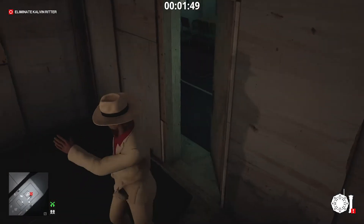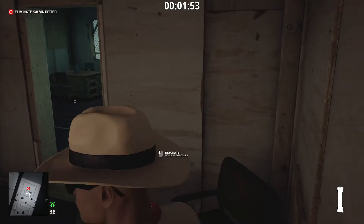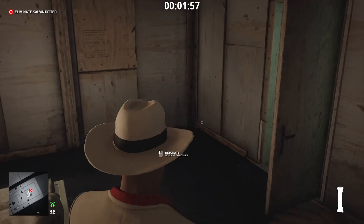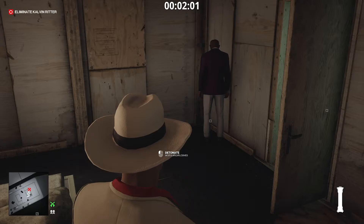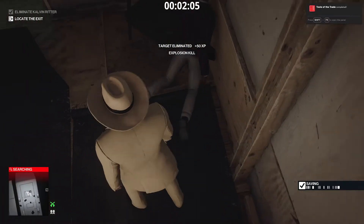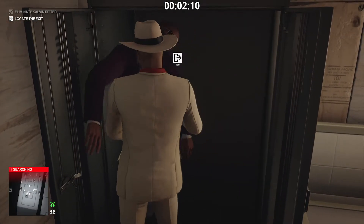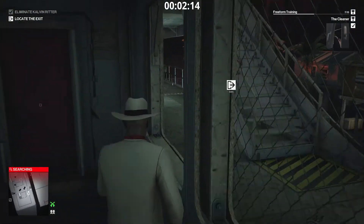Wait for Calvin to come closer, open the door and throw the remote explosive in the corner. If the door is not open, he will not hear the noise made by the remote explosive hitting the wall. Press the detonator button at your convenience. We must hide the body in the closet because the explosion alerted the bodyguards and they will converge on this position.